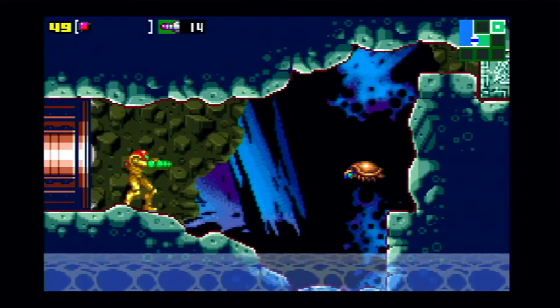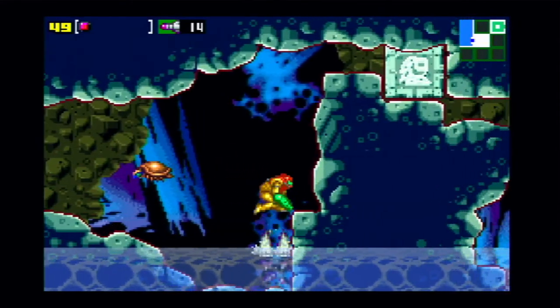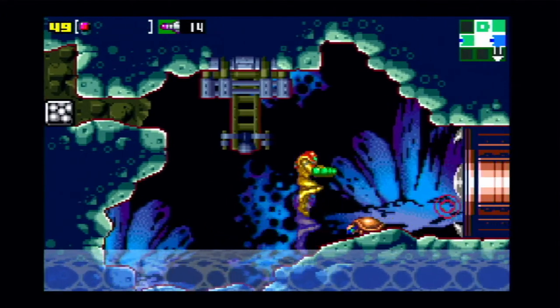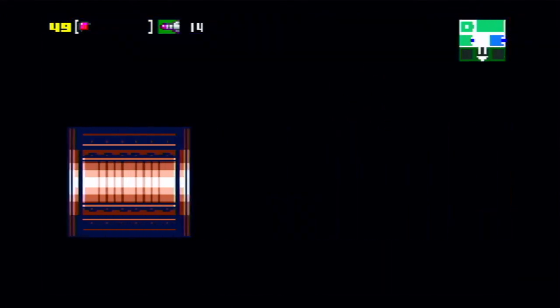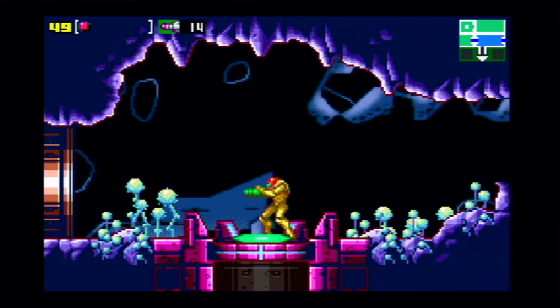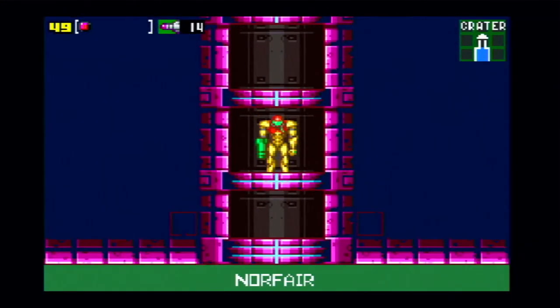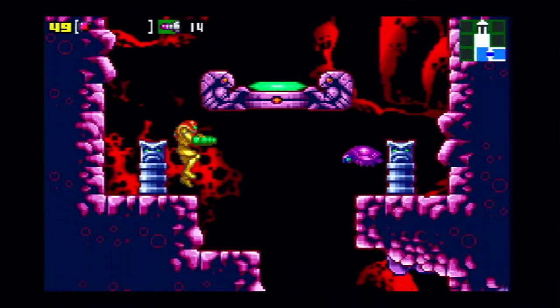There's nothing else in Crateria that we can access right now — we need another ability. In Zero Mission, Crateria is much shorter than in Super Metroid where it was like a big hub world. In this game it's much more compact.